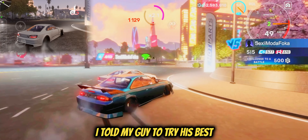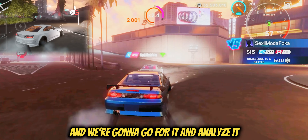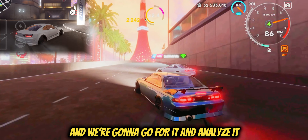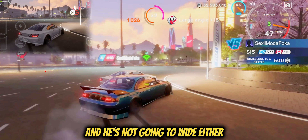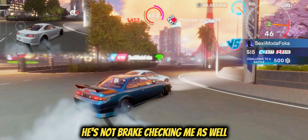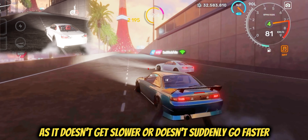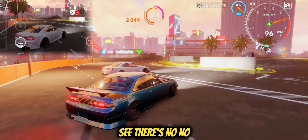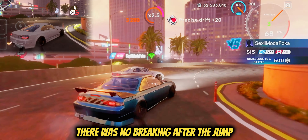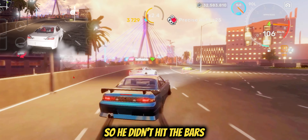This first run is basically a perfect example of a good lead. I told my guy to try his best to give the best lead that he can, and we're going to go through it and analyze it. As you can see, he's not getting too close to the roundabout and he's not going too wide either. He's not brake checking me, and he has a consistent speed — it doesn't get slower and doesn't suddenly go faster. There was no braking after the jump.